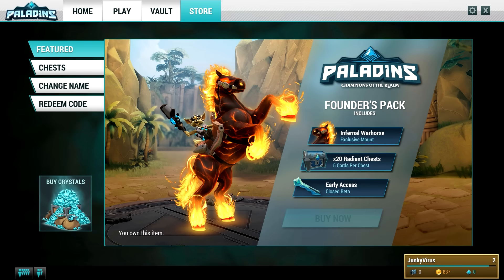It's kind of weird - they already have a store in the game and it's closed beta, but they don't have a character overview tab. You know, priorities - let me learn the game before I start spending money.